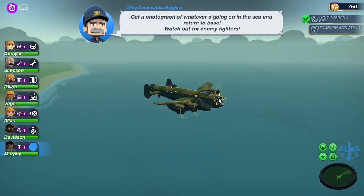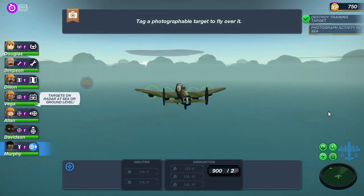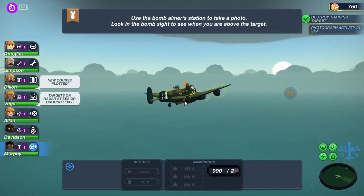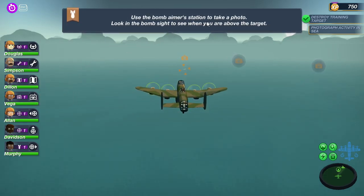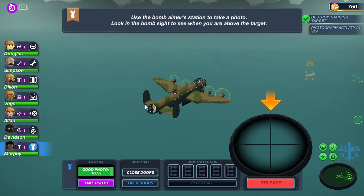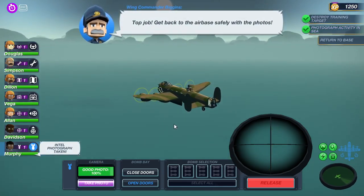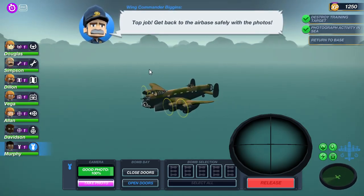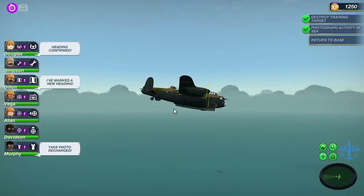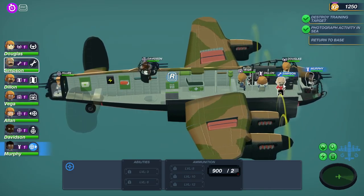Go ahead and put you back up there. I'm going to keep you there for sure because there's no need to have you anywhere else. Tag a flyover. Use the bomber's station to take a photo. I'll just take a photo, okay. Return to base - there it is.